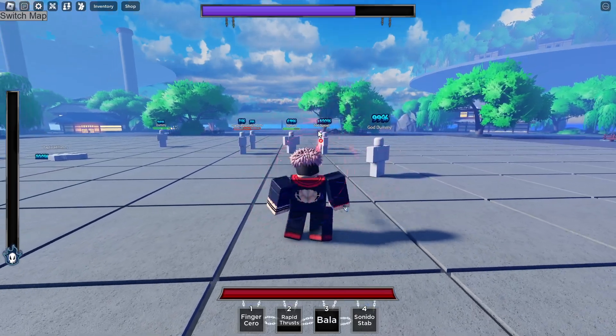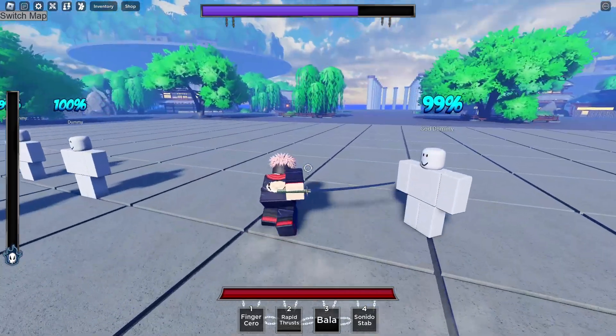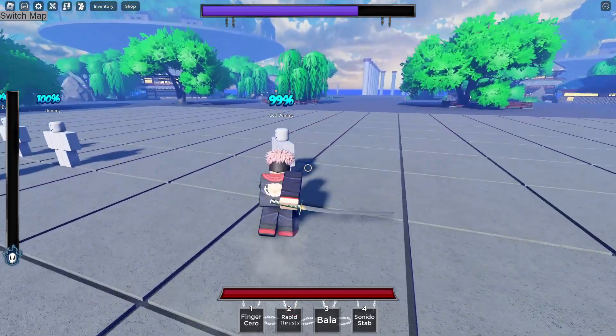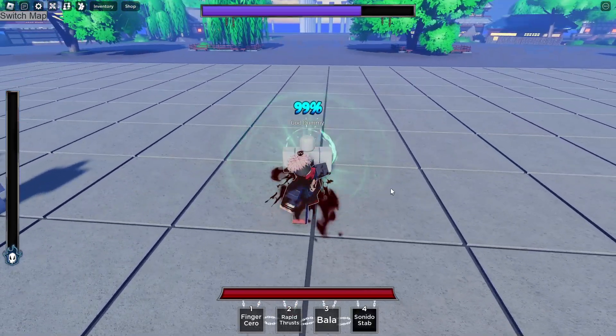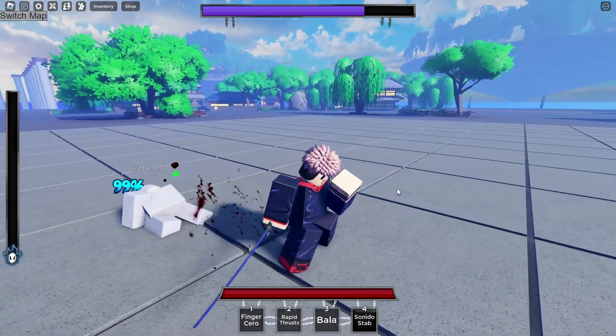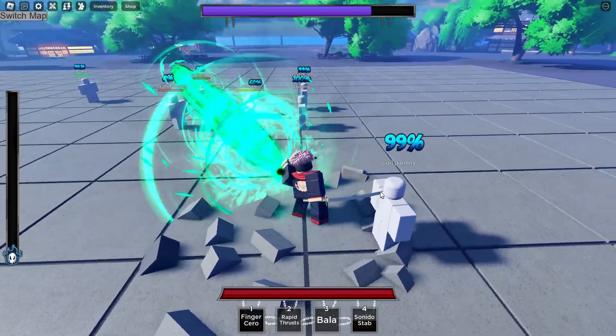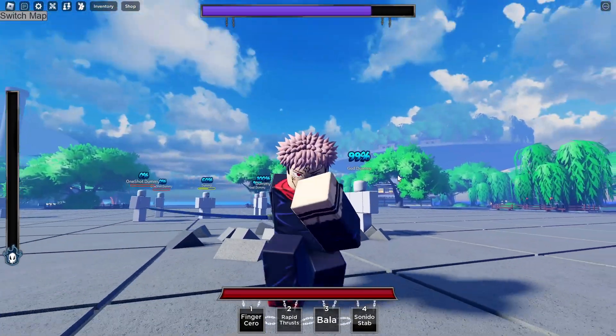Next up we have Balla — pretty simple move. And then for the final move of the base on Okura we have Sonido Stab. That's probably one of my favorite ones — it's definitely between the Sarah and the Sonido Stab. Let me know down below which one you think looks better.